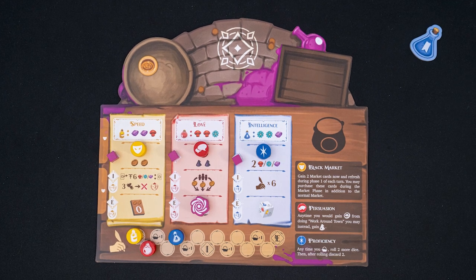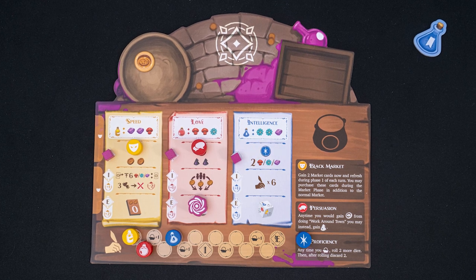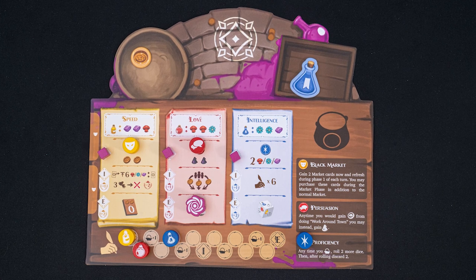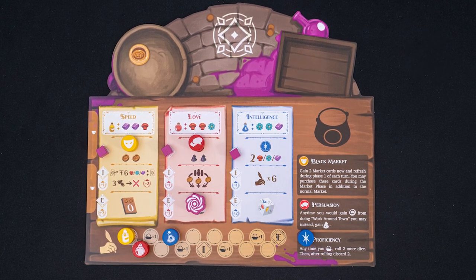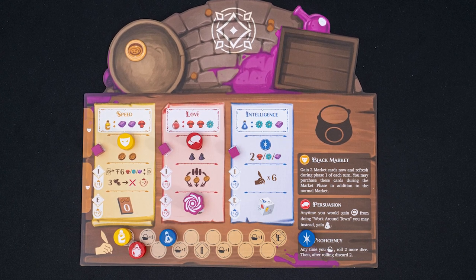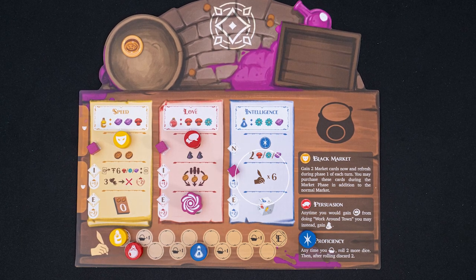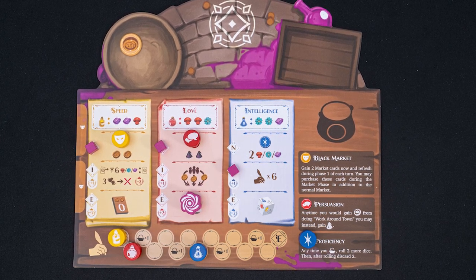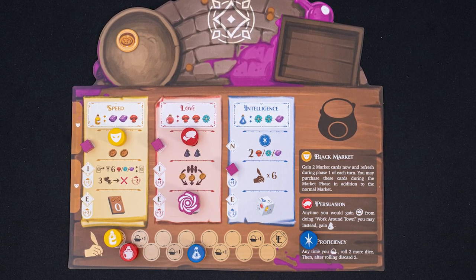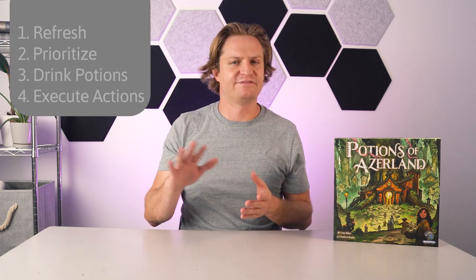When you drink a potion, you will gain that potion's effect. If you drink a potion while at the novice level, move the matching marker to the right of your player board, unlocking an ability. Each time you drink a potion, you will discard the potion and gain a benefit. To start the game, you are a novice, so you'll only be able to earn the novice effect. As the game progresses, you can unlock the intermediate or expert effects. For example, if I drink a blue potion and I'm at the intermediate level, I can choose to take either of those effects. I'll go over the specific effects at the very end of the video.